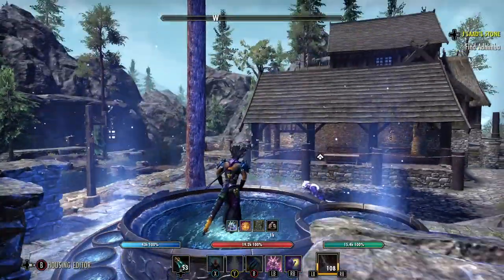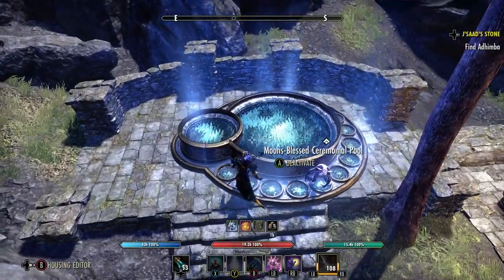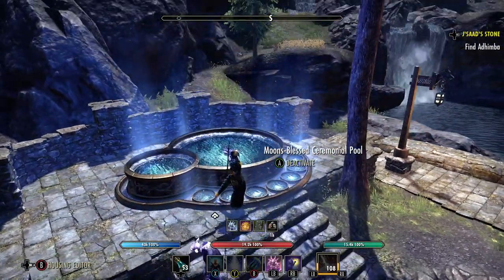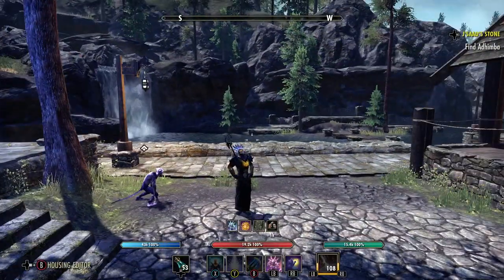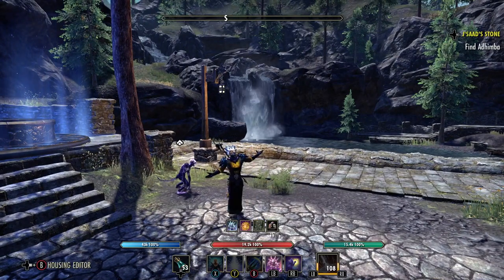Alright, let's get started. This is of course an antiquity — I'm standing in the middle of it. If you want to get out you have to look away and go this way. To deactivate it you just turn it off like that. It's really pretty, but it's not a Nord item so it doesn't really fit with the decor of the house.